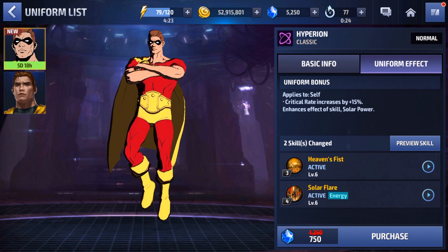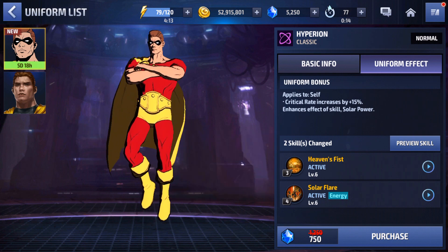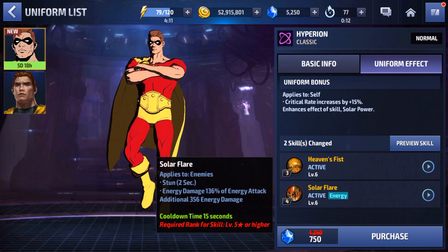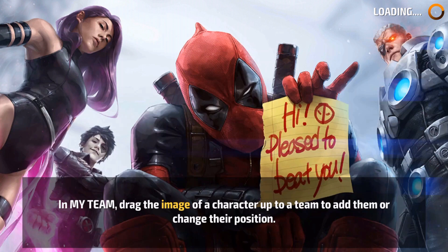Moving on to the skill changes — his base kit still has the remove debuff for three seconds and 20% max HP recovery, so that doesn't change. It's just going to be a skill animation change. And then Solar Flare adds the stun, which he didn't have before, so that's nice. He does get a stun on that skill. Now let's go ahead and jump into the skill preview to see what these new skill changes actually look like.